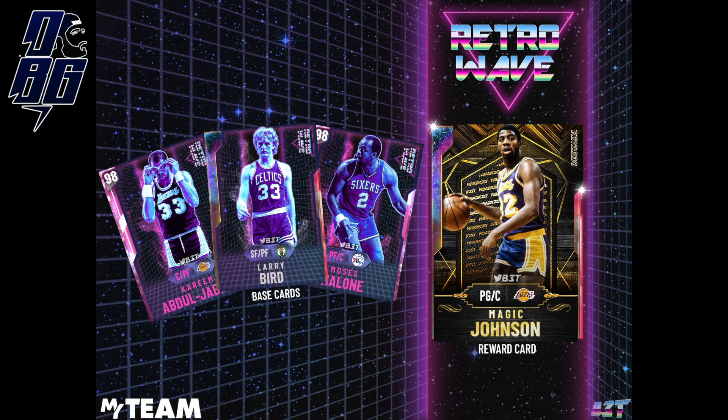Next up is a 98 overall Pink Diamond Kareem Abdul-Jabbar. This one would of course be a lot better than the one from the challenges — that one's still a Pink Diamond, but this one should have better badges and crazier stats. That's how they're gonna make their money, and I think it'd be a great idea. I love Kareem.